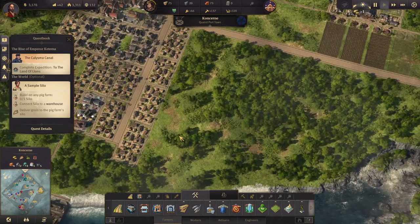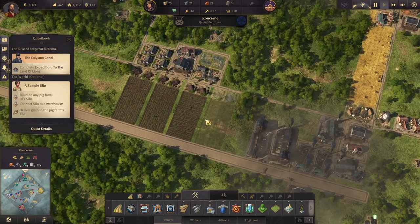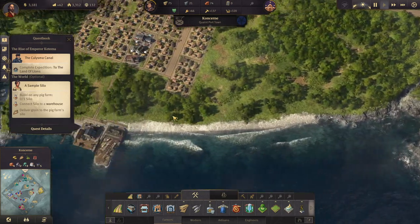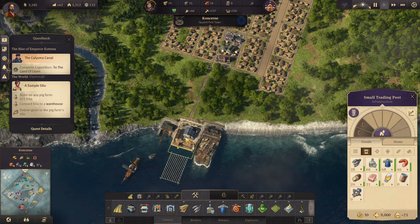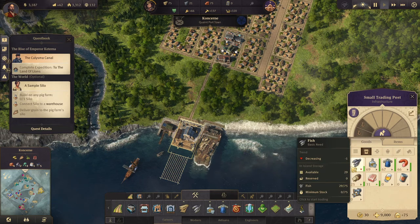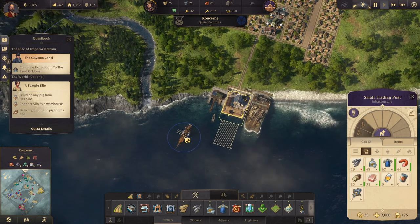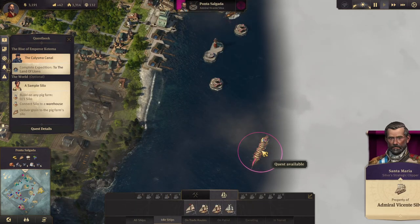That should take care of our farmer problem. Everything is looking good — fish is going to be going up again because of those new three or four fisheries. Let's take a look at this quest.